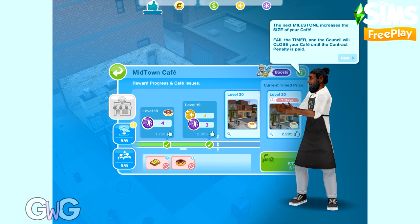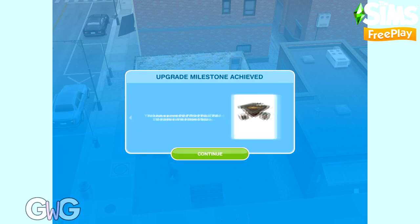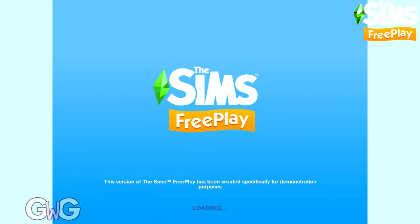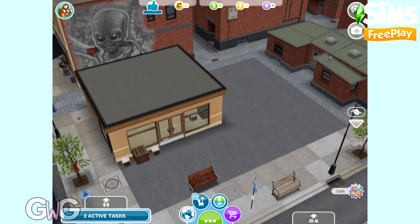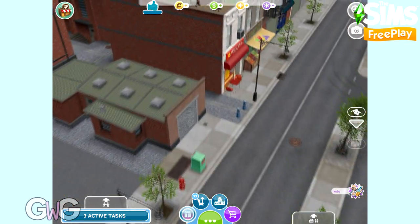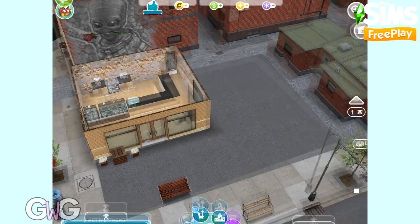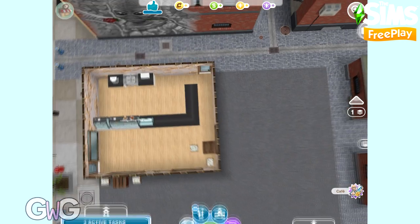Let me briefly show how the cafe and surrounding area looks when you complete upgrades. At level 20 you get your first cafe upgrade - at the end of the shift the upgrade appears with confetti. You can already see the difference: there's extra space next to the cafe, lovely graffiti on the wall, a rooftop garden coming along, the shop is open, and a building has been demolished giving more room to expand.